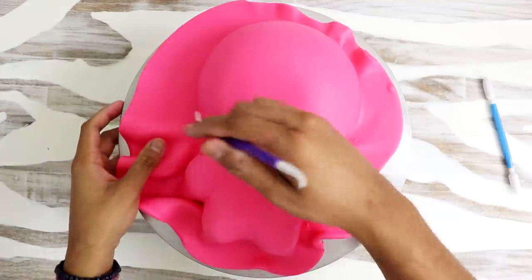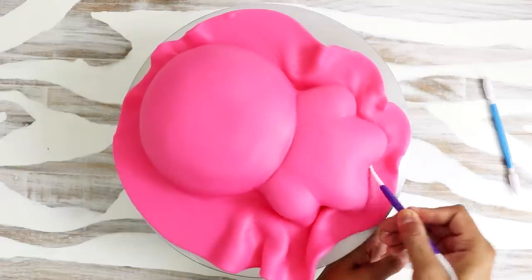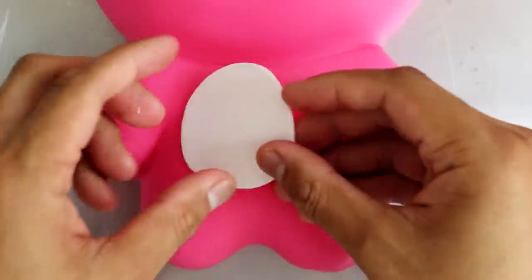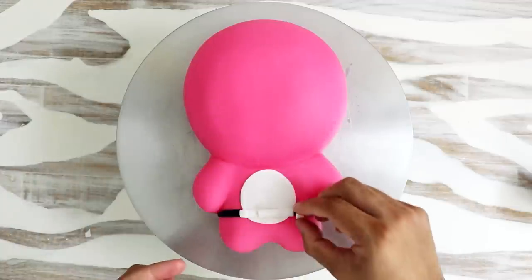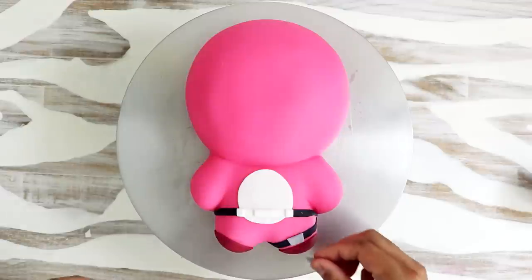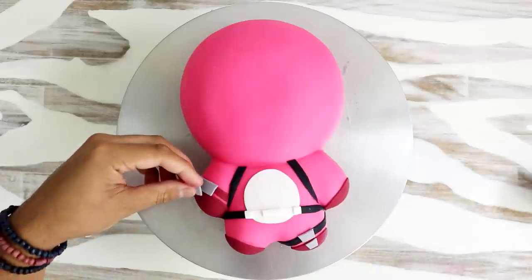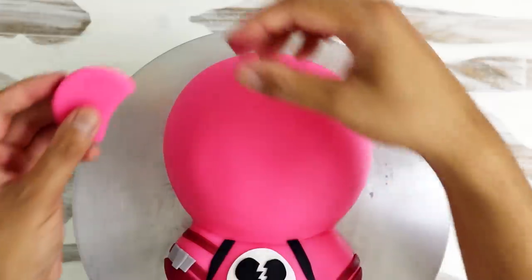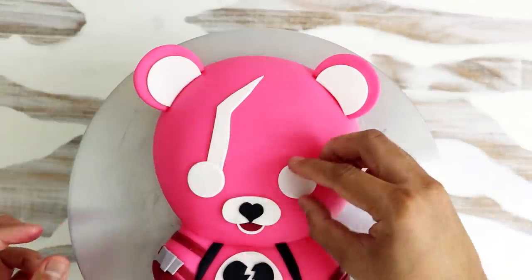Now for the Cuddle Team Leader I covered my entire cake with a large piece of pink fondant and then using my veining tool I separated the head from the body and made sure you could see defining lines to separate the arms. Then I started to add all of the Cuddle Team Leader's details. It's a lot simpler than the Raven's details but so much more rewarding because the design of the character is so crazy. I've never created a teddy bear looking thing that looks so cute and so unstable. My favorite part is that his eyes are kind of cross-eyed — I don't know, that's really cute.